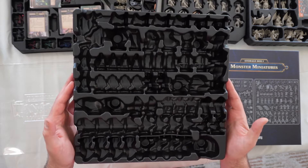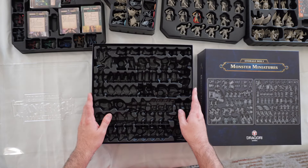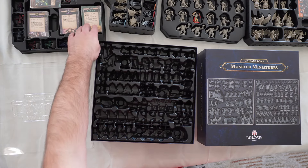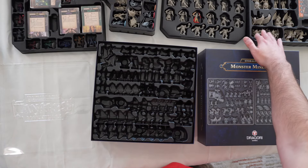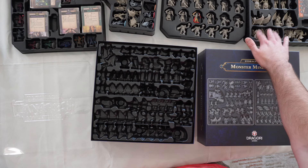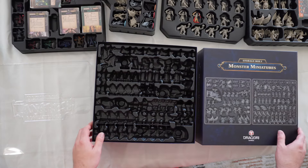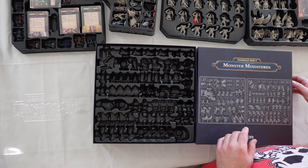Tray One looks like this. Basically what this is, is a mix of Arena the Contest, the Penumbral Pack, the Legendary Box, and Tray Two of the Taneris Adventures box. There's even some more Penumbral Pack over there. So really we're just following the picture and we're going to fill this in as we go.